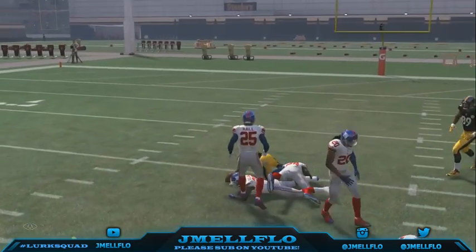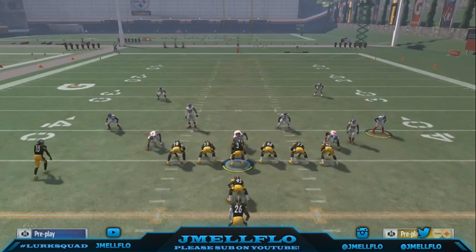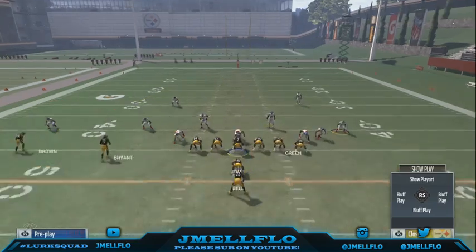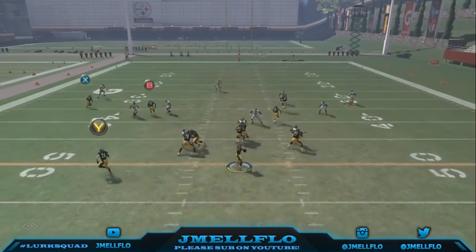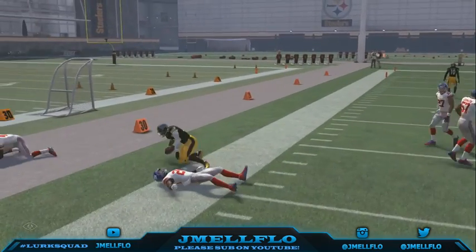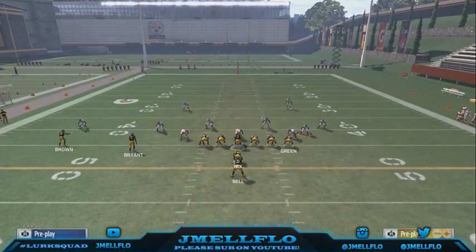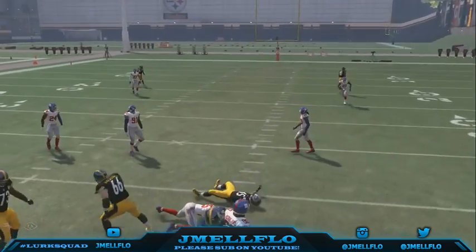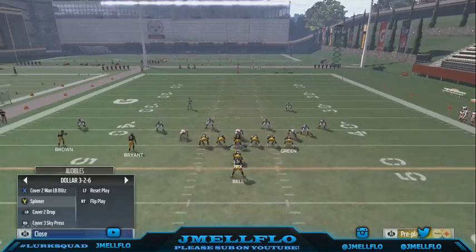Let me talk about Cover 3 for a quick minute because a lot of people like to use that. Against Mabel, this doesn't really beat Mabel towards the sideline, but it does beat Mabel in the middle because all these routes come toward the middle and Mabel is weak against the middle. Look - they're leaving it open, easy ten yards. It's all about making a read: if they shade underneath, throw the corner route because that's a flood concept. You still get easy yards even when they play the fullback.